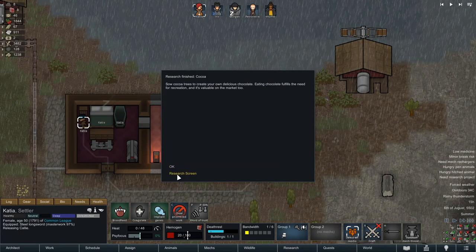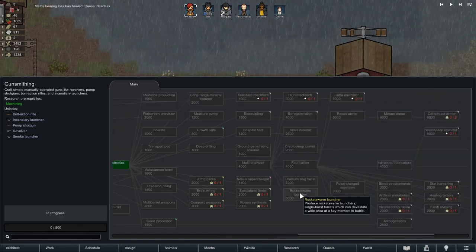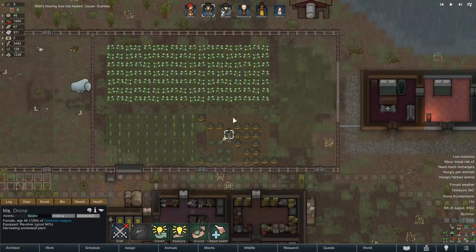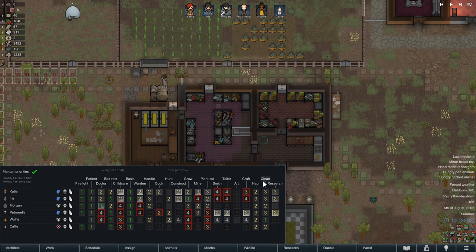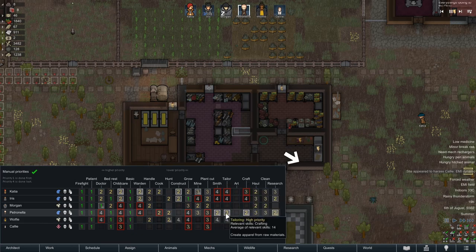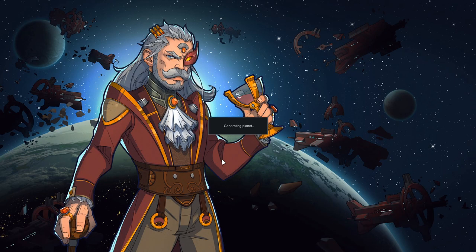Alright Katja, let this kid out. We'll convert her at some other point in the future. Might as well work on some gunsmithing. There's the smoke leaf — we're gonna make ourselves some lovely smoke leaf joints. Wolf has a passion for crafting, so maybe we'll have Wolf focus on smithing. I guess we have to do some questing, don't we?